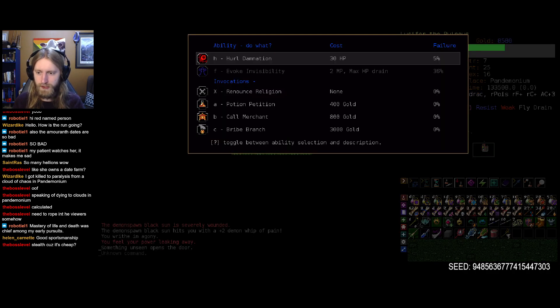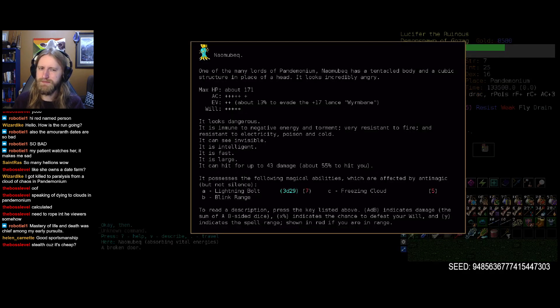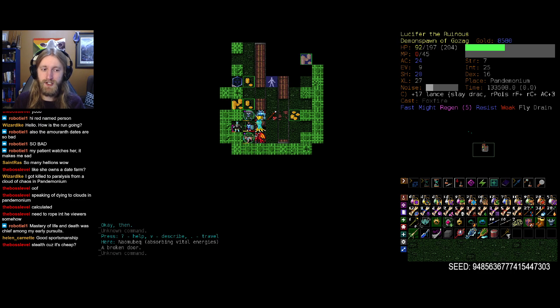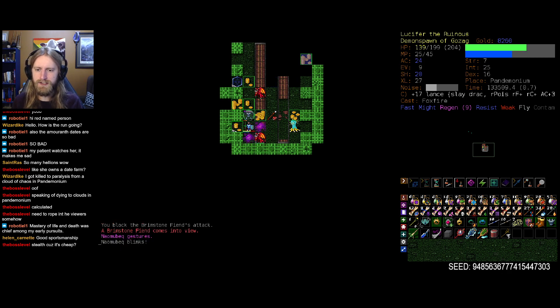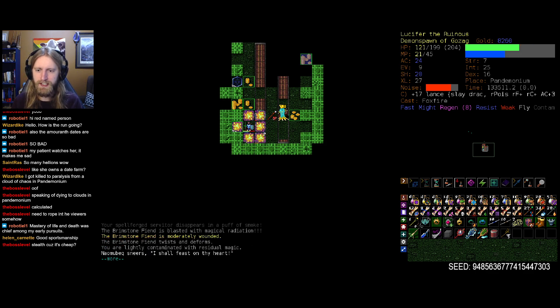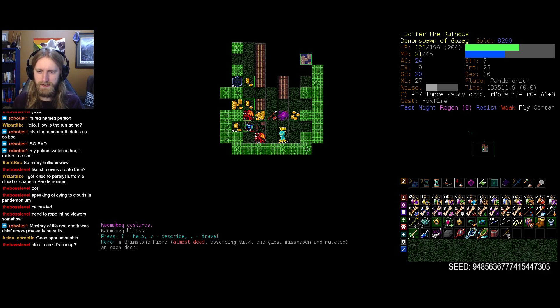Something unseen opened a door — I feel my power. Does this thing have anti-magic? Absorbing vital energies. I don't know what sucked us off there but it's not the end of the world — we'll dip into our pockets for a bit of potion petitioning and do some blasting to take care of our friends, probably worth it in the long run. You spell forged servitor — you're not immune to radiation, how the heck are you still firing on all cylinders?